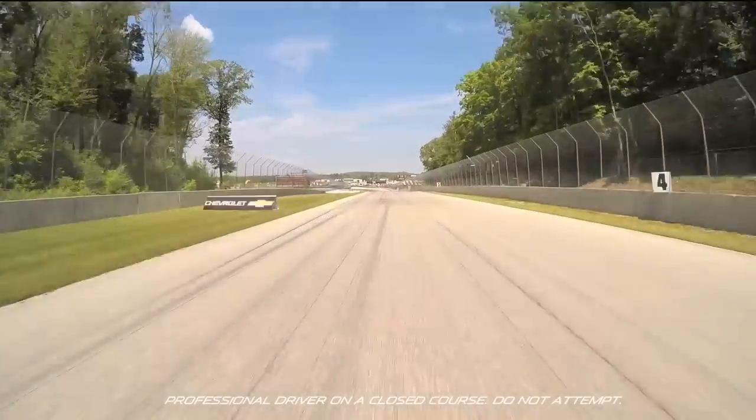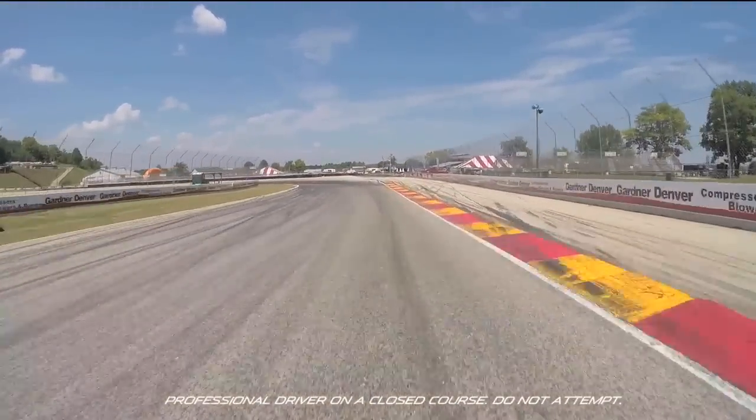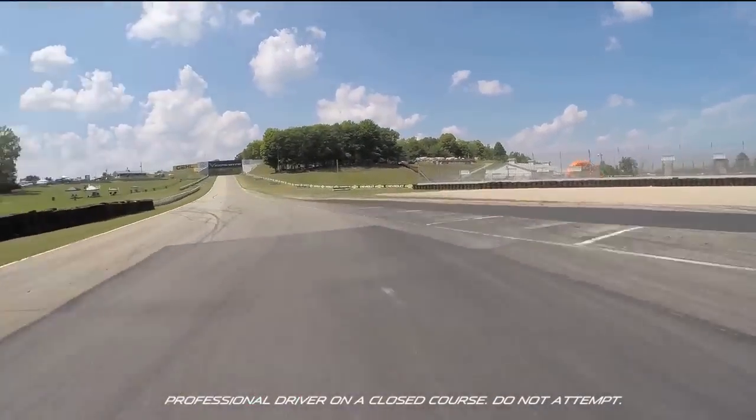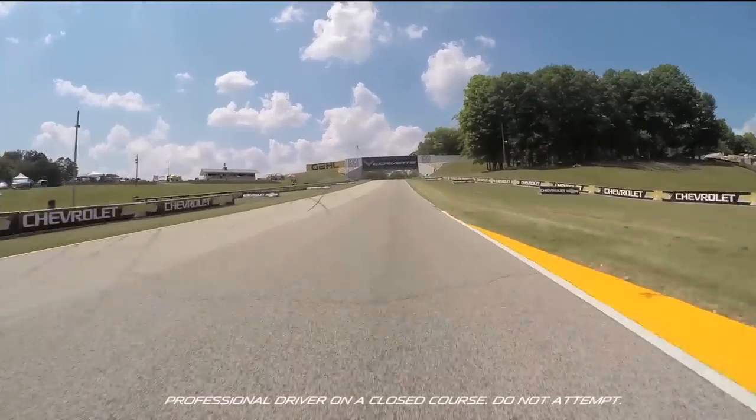Braking all the way down here at the two board — tight corner — we're going to go all the way down to second gear in our Mazda prototype, using all the apex as well as all of the exit curbs, as we shoot up to turn six.